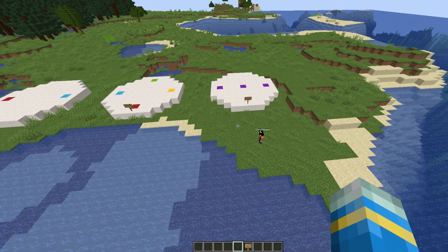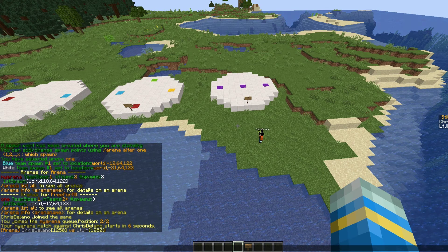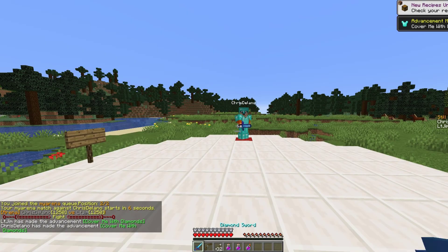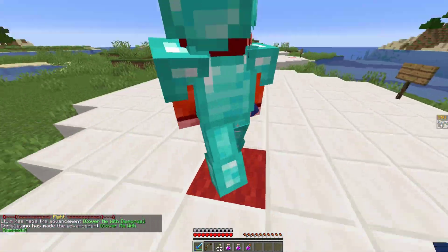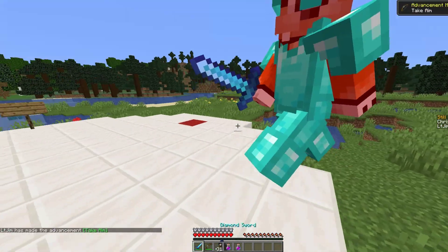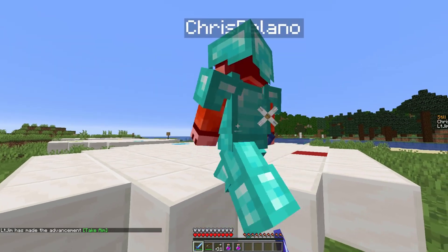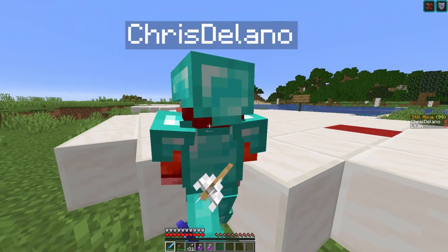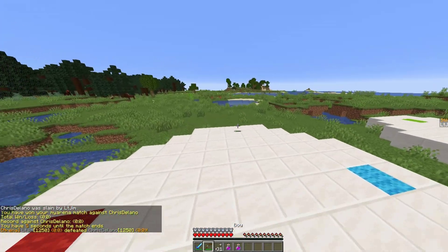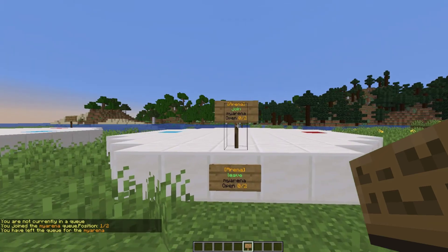I've got my other account on now. If we do /arena join and then the arena name, it's going to put us in the queue and start in six seconds — it's two of two, so it's full. We've been teleported to both the spawn points we set. We've got various items which we can edit in the config file. Just like a normal battle, we can start hitting each other until one of us is victorious. You can see on the right there is a scoreboard as well, which is very nice. Once we win, it says five seconds until match ends and we're teleported back to where we were.